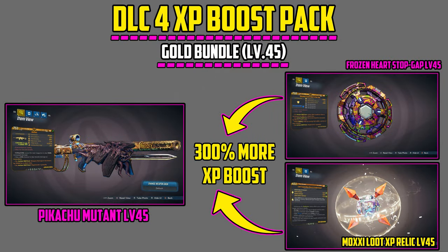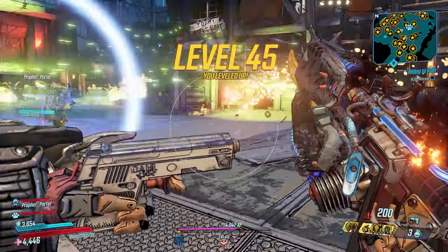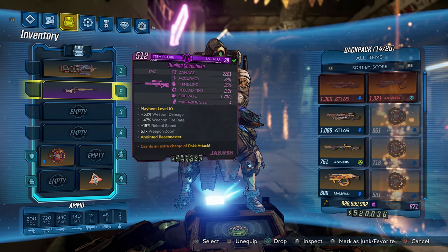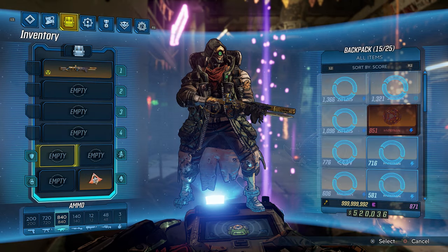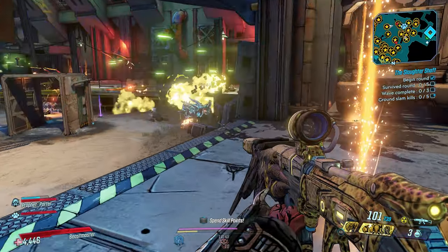Next up we have the gold bundle. Once you hit level 45, unequip the level 25 bundle and equip the gold bundle at level 45. I did add the Pikachu Mutant level 45 to give you guys more fun and replayability. Don't forget you can always use these items and switch to another character to level them up as well. Now I'm going to equip the gold bundle, but before I put on the relic and shield I'm going to show you how much XP I'm getting without them.